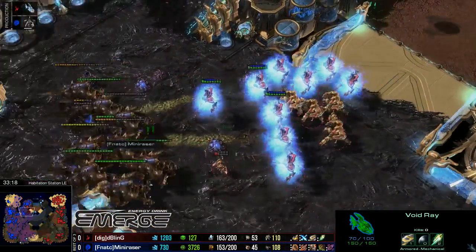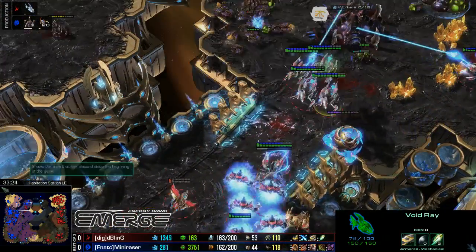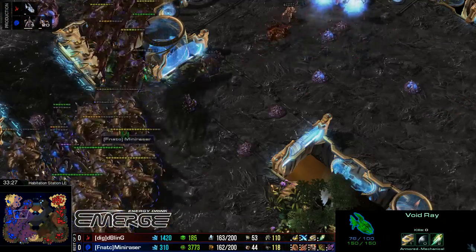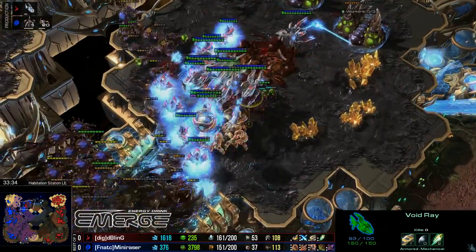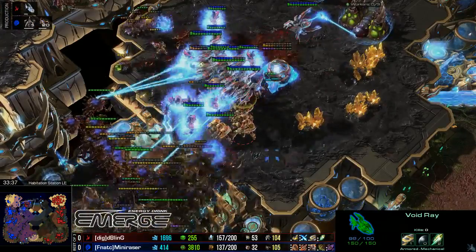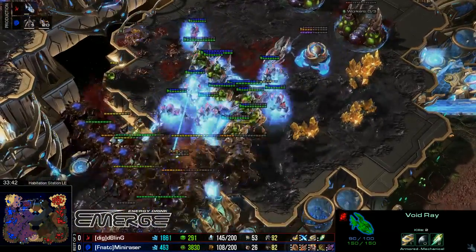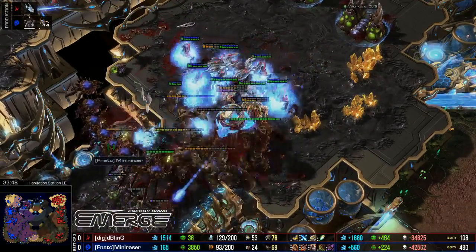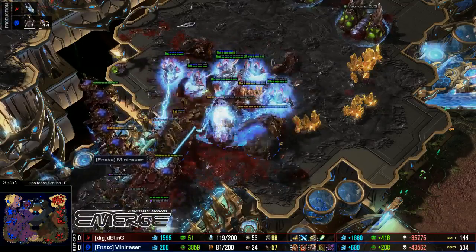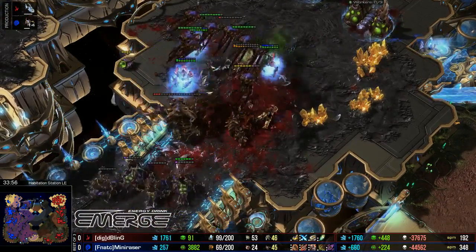The engagement down to the south — the Ultras trying to close up the distance, but that Archon Immortal force is proving too strong. Those Archons are just tanking so well, the Immortals remaining completely untouched. All of these drones are going to die at this base. The Void Rays are still alive and will try to take things out. On the high ground is Bling — Mini Razor trying to push up a choke is not really the best position to be in. There are enough Corruptors to clean up the air though.